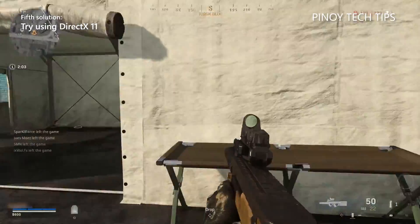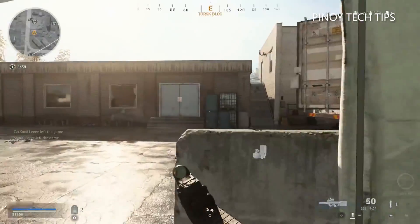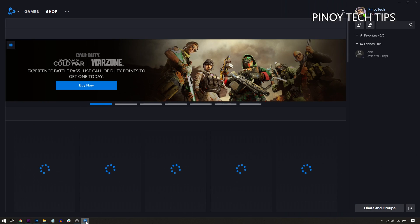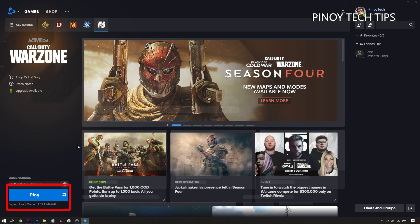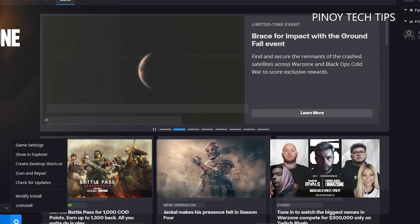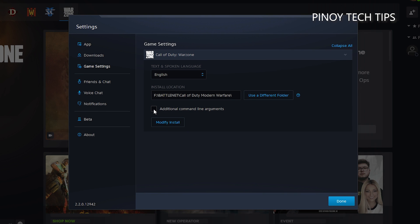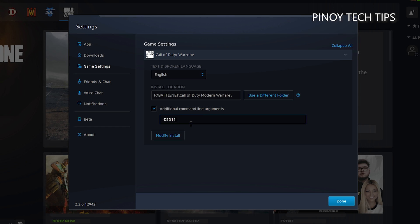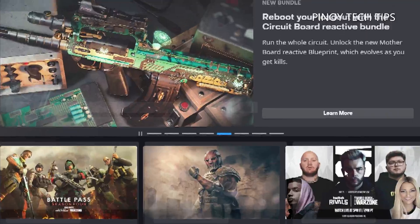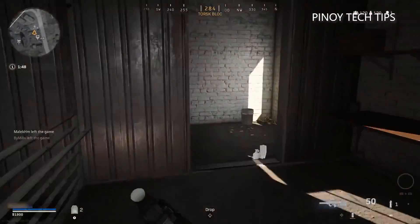Fifth solution: try using DirectX 11. For players who encounter crashes with a specific DirectX error, switching to DirectX 11 may enable the game to run smoothly. Here's how: launch the Battle.net client, click Games, and then click Warzone. At the lower left corner of the window, click the gear icon next to the Play button and select Game Settings. Put a check in the box next to Additional Command Line Arguments and enter -d3d11 in the text field. Click Done to apply the changes, then restart the game to see how things go. If the problem persists, go ahead with the next fix.